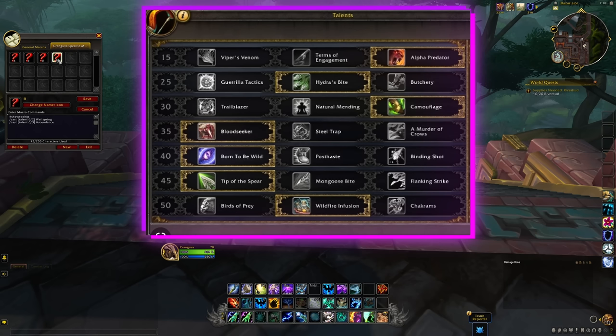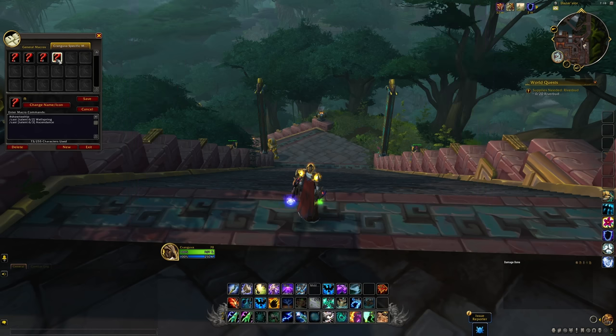Those macros depended on the row of the talent choices you were making, and you were even able to select multiple rows in the same macro. So depending on which talents you had, that macro was going to make you cast the selected ability. For example, as a shaman, you had things like Downpour or Cloudburst Totem, Earthenwall Totem versus Ancestral Protection Totem, or things like Wellspring and Ascendance — depending on the talent you chose, it was going to show up in your macro. Well, now we have a problem, because now we have this new talent system.